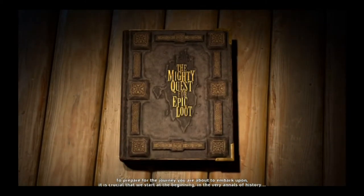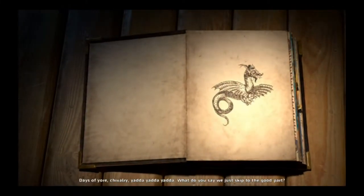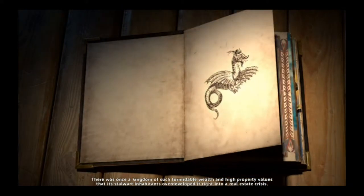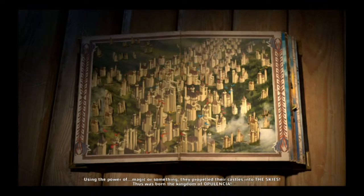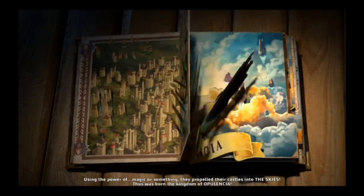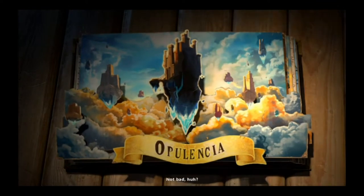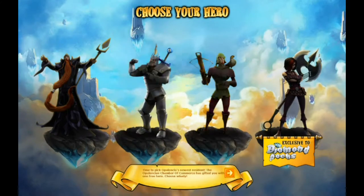This is a hack and slash put out by Ubisoft Montreal, who's actually the same group who does Assassin's Creed, but more recently they've been toying with an indie feel — you could see Child of Light for a good reference of that. This is a free-to-play hack and slash, however the graphics, the smoothness of running, the whole thing is just graphically good with easy controls. You can tell it's a very professional game. It is free to play, however I do kind of get the feeling that this might be pay to win.